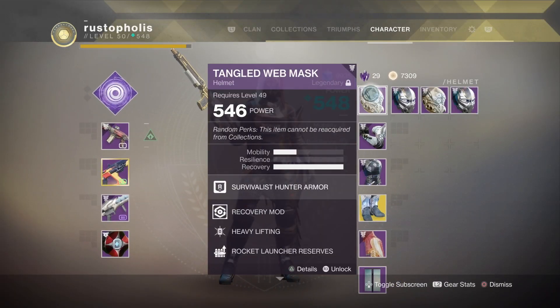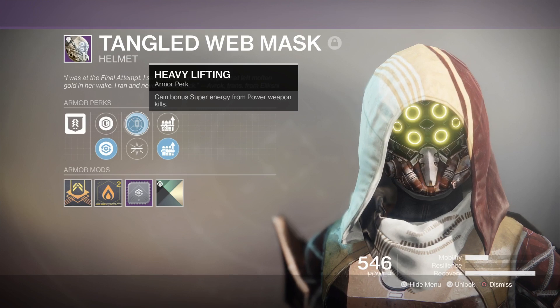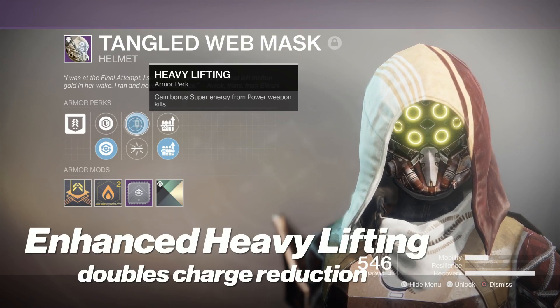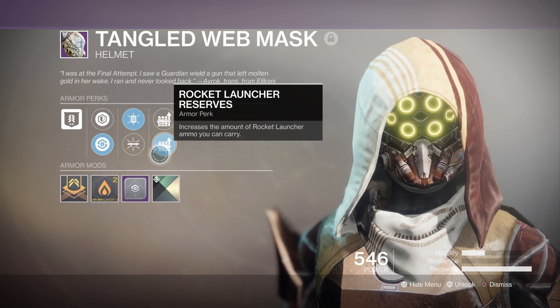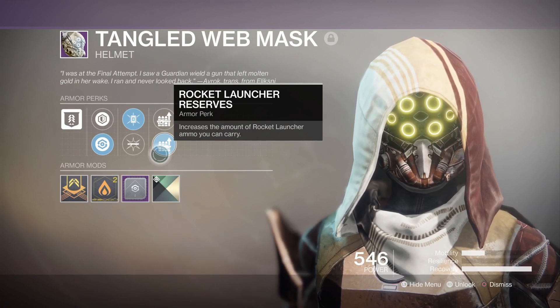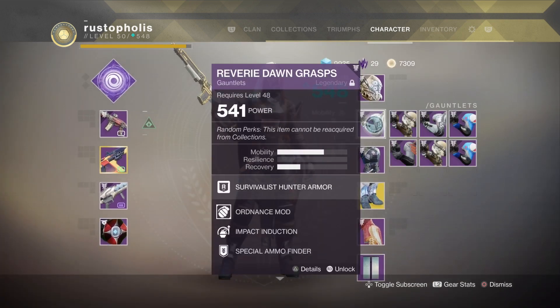Let's start with the helmet: one mobility and three recovery. You need a recovery mod on your helmet along with Enhanced Heavy Lifting. Heavy Lifting is already a beast perk to charge your super — it charges your super faster than any other super charge in the game — and Enhanced Heavy Lifting is even better. Tailor the reserves slot to whatever heavy weapon you use; I use rockets, but put your reserves how you want.